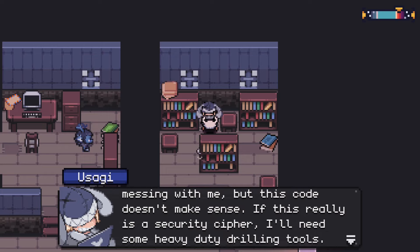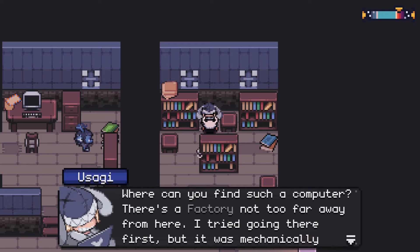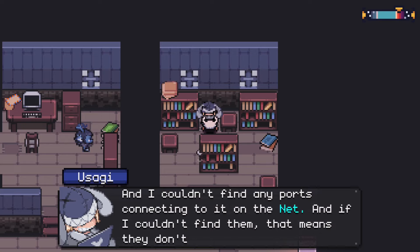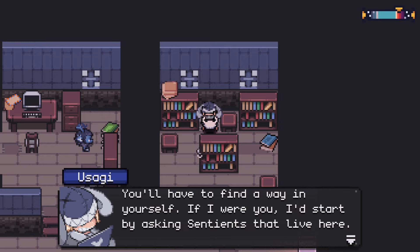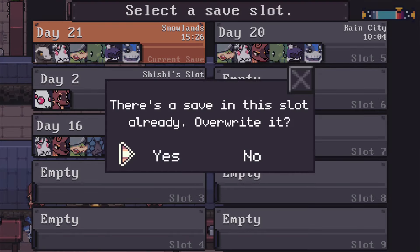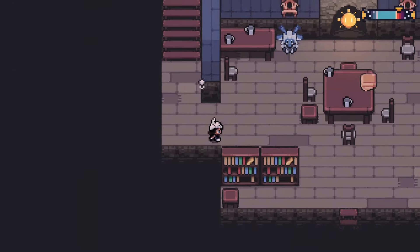This is Usagi, the hacker we're looking for! 'Kid, I don't know if you're messing with me, but this code doesn't make any sense — this really is a security cipher. I'll need some heavy-duty offline processing power, like a really powerful computer. There's a factory not too far away. I tried going there first but it was mechanically locked and I couldn't find any network ports. You'll have to find a way in yourself — start by asking sentients who live here, one of them works at the factory. We're going to need some social hacking.'